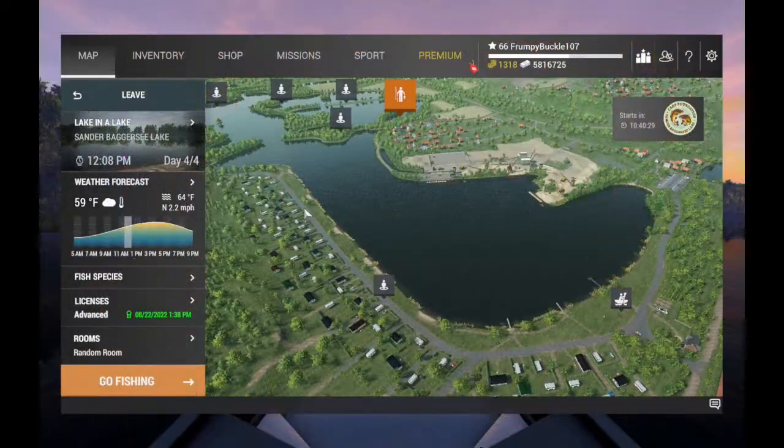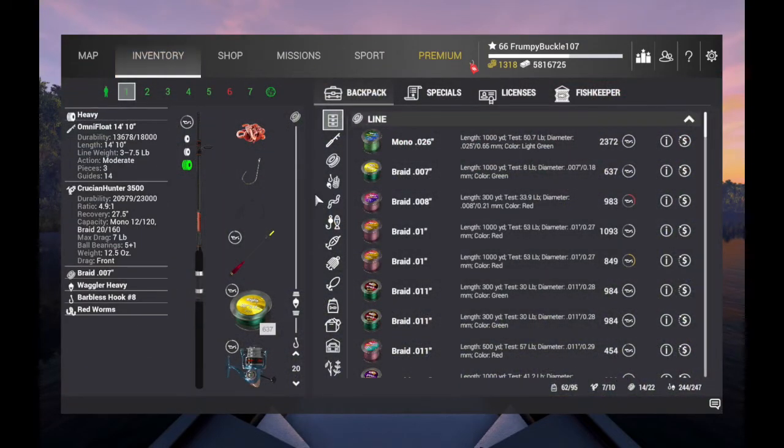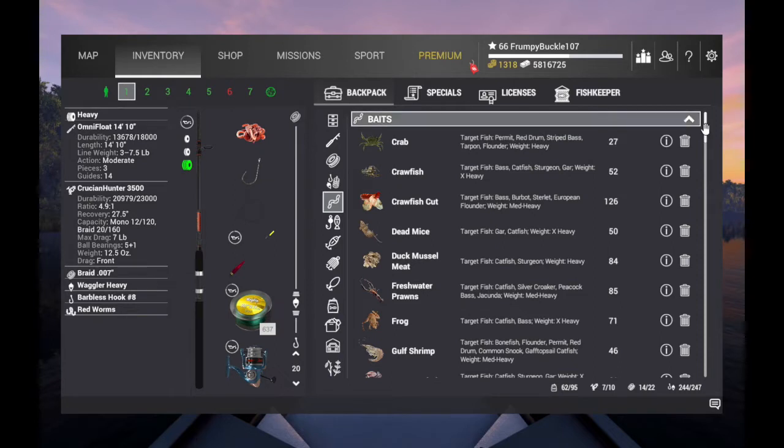Let's jump down to our inventory here. The baits we're taking, like I said: Red Worms, Night Crawlers, Blood Worms, Semolina, Doe Balls, Corn, Peas, Crawfish, Leeches, and Maggots. That's for Round 1.